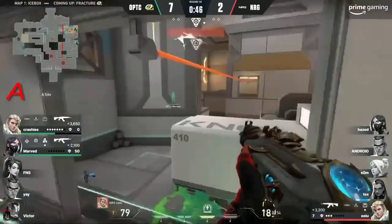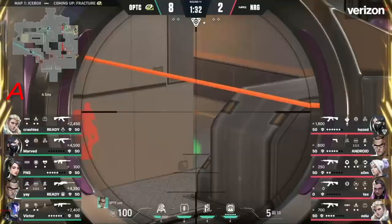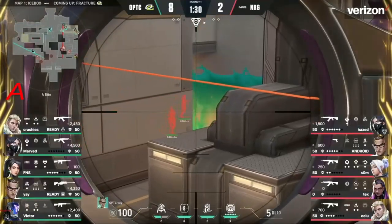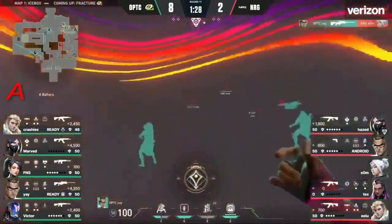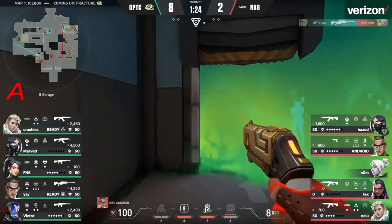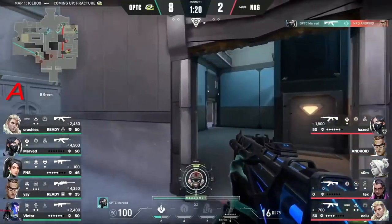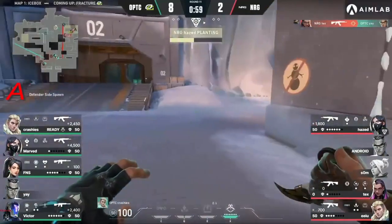EU goes to try to rectify that and Marved comes in from the back — but he whiffs! He was so good in these scenarios. He's trying to find these one-on-ones — found one, but Crashies is here. The wall goes up. There's the peek in front of the wall — maybe they could have crossed, but that's quite painful. And there's a triple flank going on in a five-on-three.